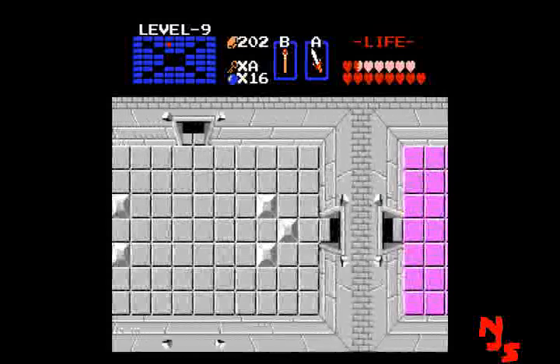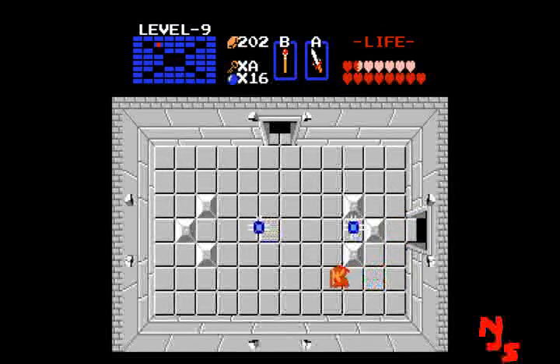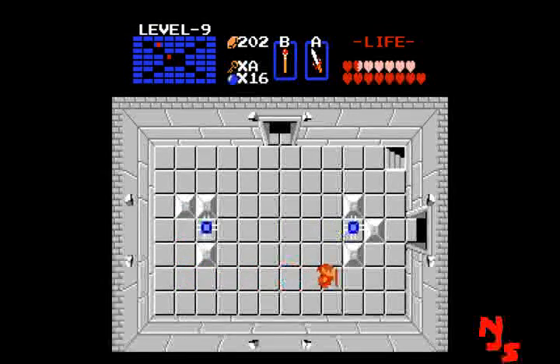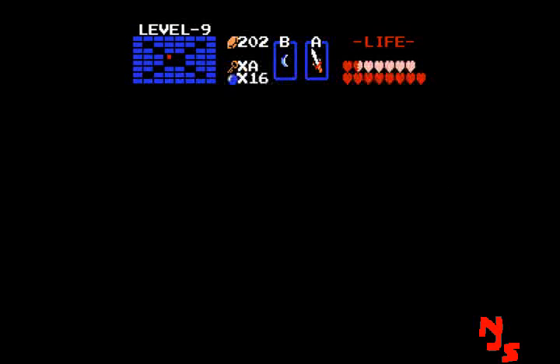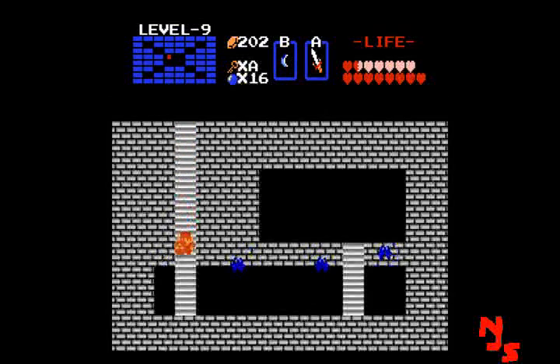This is the magic key room — this is where the Patra would show up, but he's not here because I already beat him. Then you would go down the stairway, kill the bats, and there — that would be the magic key. This is JamesSorge signing off. I will see you later. Bye.